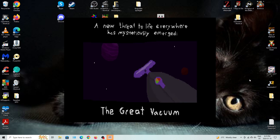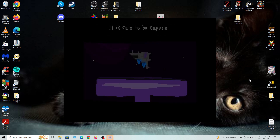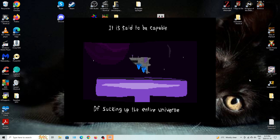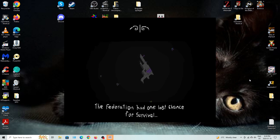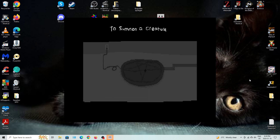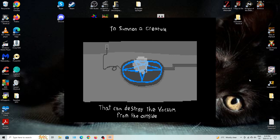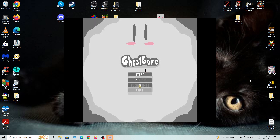A new threat to life everywhere has mysteriously emerged: the great vacuum. It is said to be capable of sucking up the entire universe. The federation has one last chance for survival — summon a creature that can destroy the vacuum from the outside. Ghost Game.